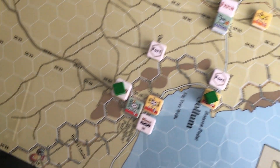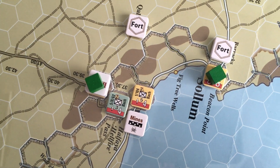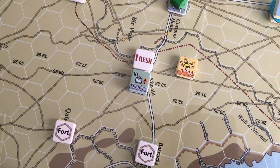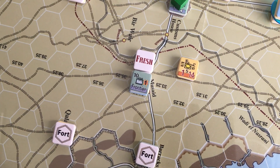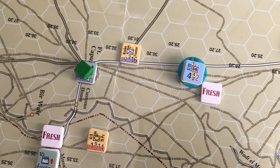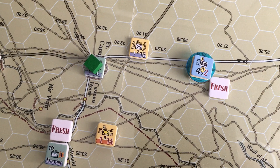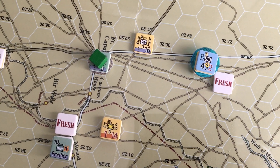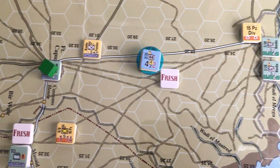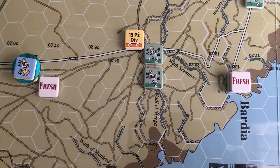Running round the setup: down here around the Sollum area and the Hellfire Pass area. Pushing in you can see Frontiera, which is the next Italian formation, and just tucked in behind is one of 15th Panzer's units moving in line. That's pretty much 15th Panzer in that little zone. The blue marker is just to remind me that 15th Panzer have already gone this turn. The vast majority of units are fresh. Pushing up the coast towards Bardia there's 15th Panzer's combat trains.